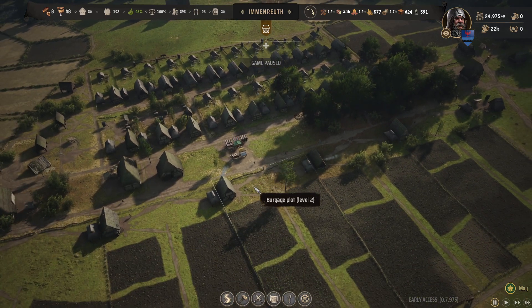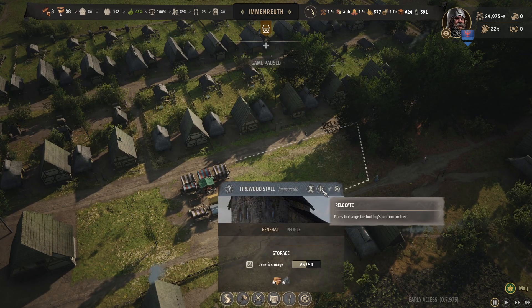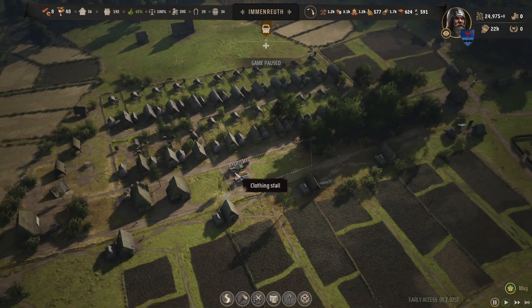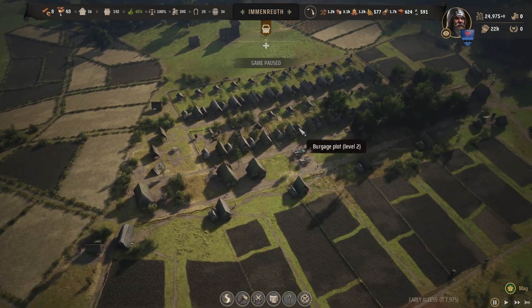For market stalls, you can actually move these by clicking that little relocate button. You can put it where you want it and give it more access to a road by putting the bullseye on the road in order to be closer to one of your Burgers plots that are further away from that market stall.